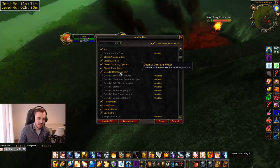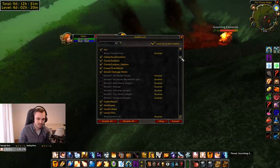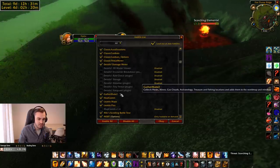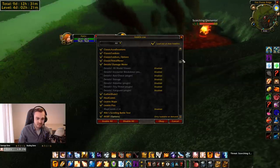And then Details — the usual damage meter. You know how Details works. It's probably the best damage meter there is at the moment. I might also try out Tiny Threat to see if that's better than the Classic Threat Meter.